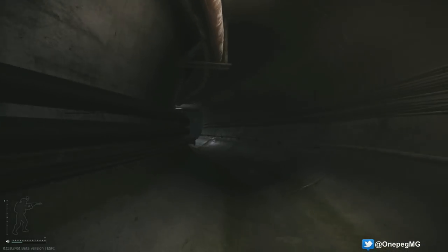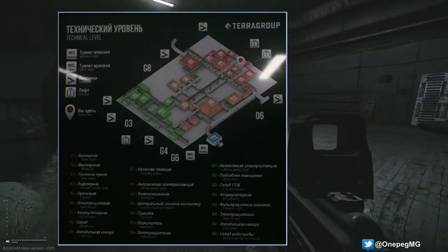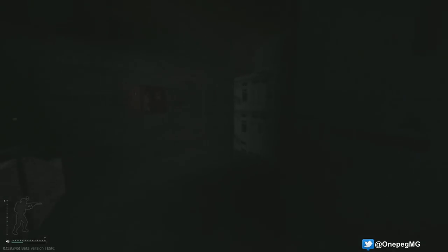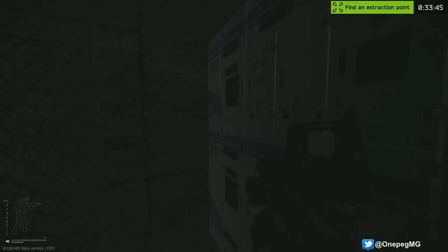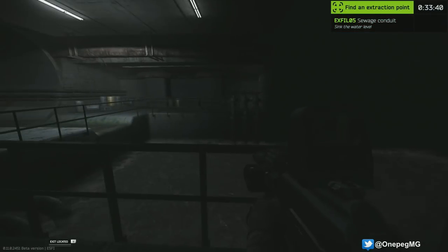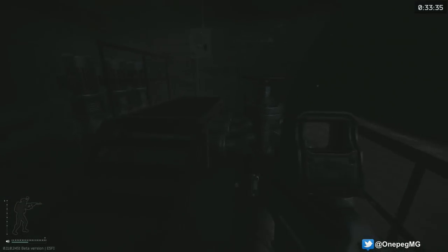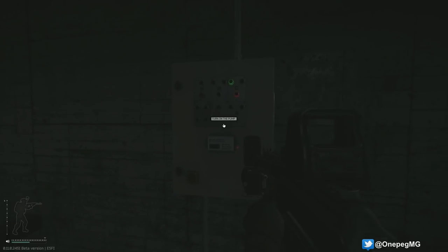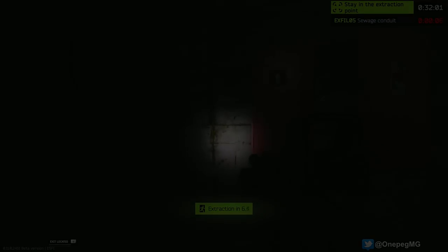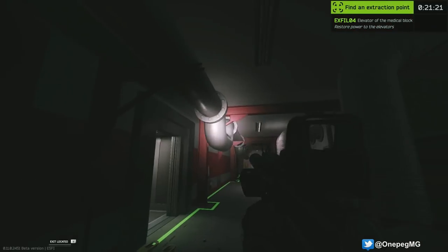The next extraction, also on the technical floor, is referred to as the pumping room on the map. It's essentially a sewage pool that must be drained in order to leave. It is the most remote extraction on the map but is also a PMC spawn point, so be careful. To open it, access the panel on one side of the pool which will turn on a set of pumps, then wait for the sewage to drain. Once emptied, the extraction location on the opposite side of the pool will count down when you stand on it.